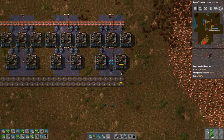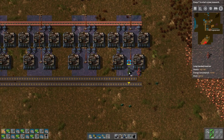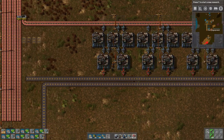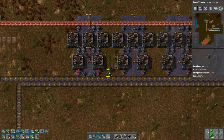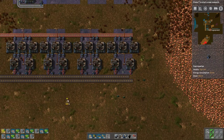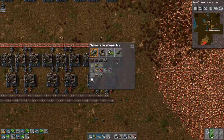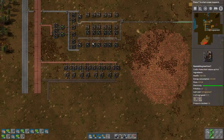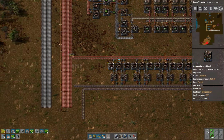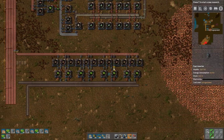We'll put the red inserters in the middle, the output will be in the middle, and the one closest to the power line will be our input. This is another situation where obviously this is going to be duplicated on the other side, so that we have a balanced line — but I'm not going to do that on camera, because it's easy enough once you've seen it done. We'll shift-left-click all these, and there we go. So we're all set — all we need is power.